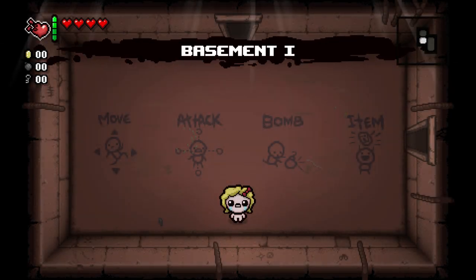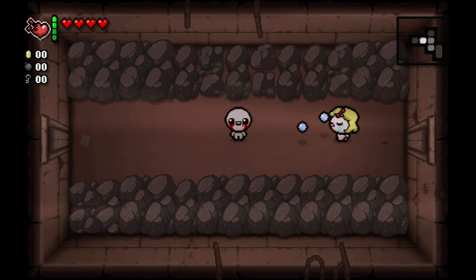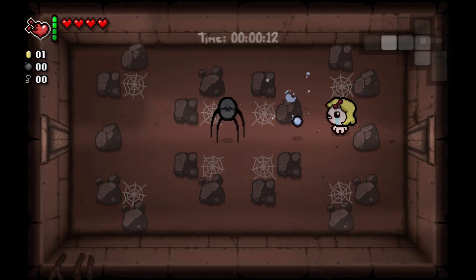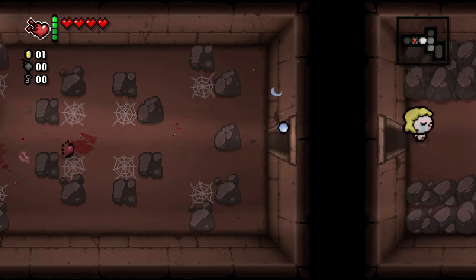We've kind of touched every single character but Maggie, and maybe Maggie will allow us to unlock Cain if we get a blood donation machine. Get up to that 55 coins to unlock Cain, and then we can have fun with him. Again, we're not going to reset because we are trying to build a streak up — trying not to die, trying to take what we get and work with it. This is not an XL floor, but we are having a hard time finding our item room.